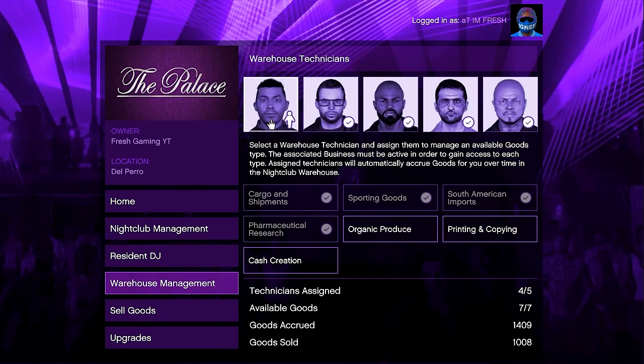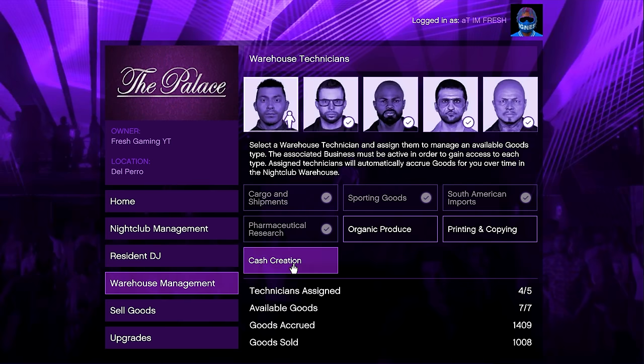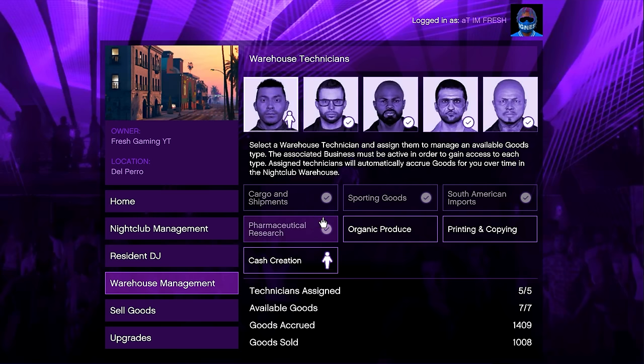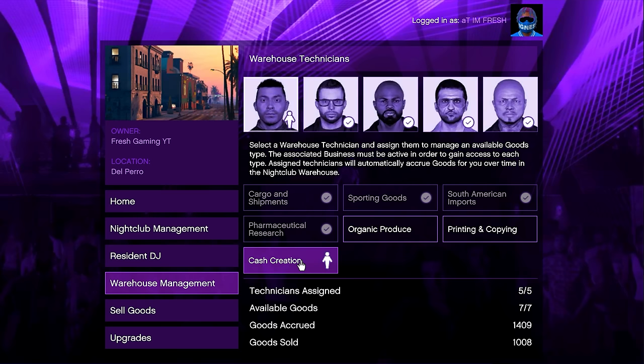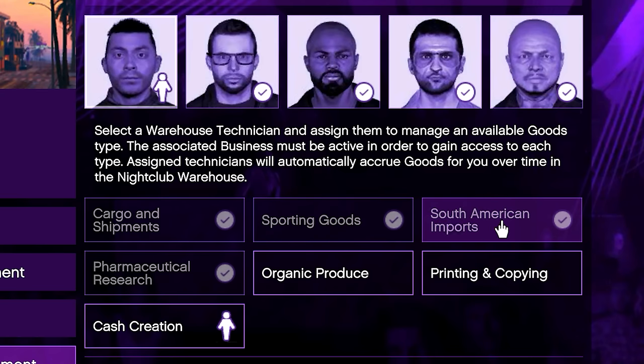Once you have your technicians purchased, you need to assign them to a business. It's simple — just click on your technician and assign it to the business you want. The ones with checkmarks on screen are the only ones you want to assign your technicians to if you own all the businesses, because these are the best businesses to make you the most money with the nightclub.